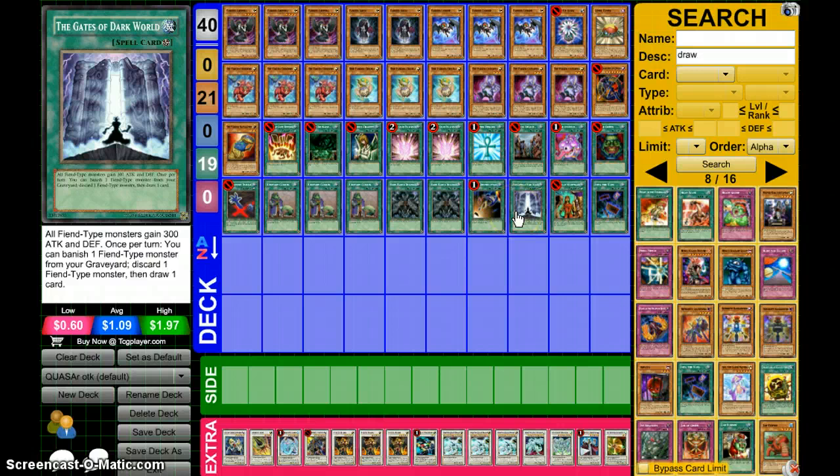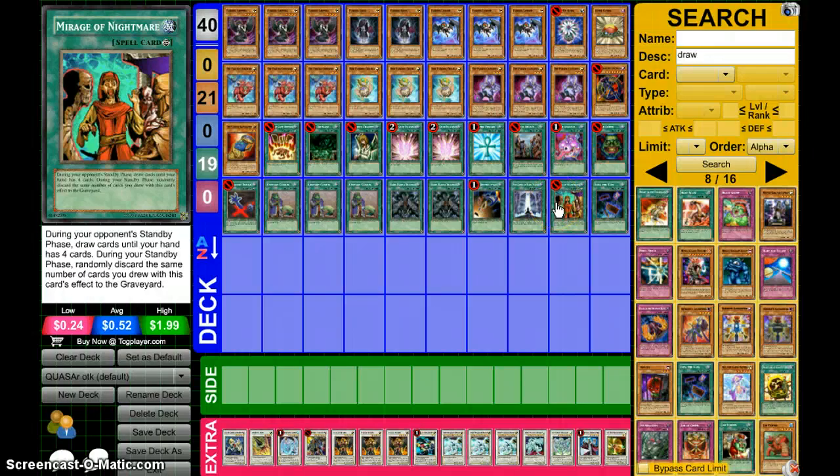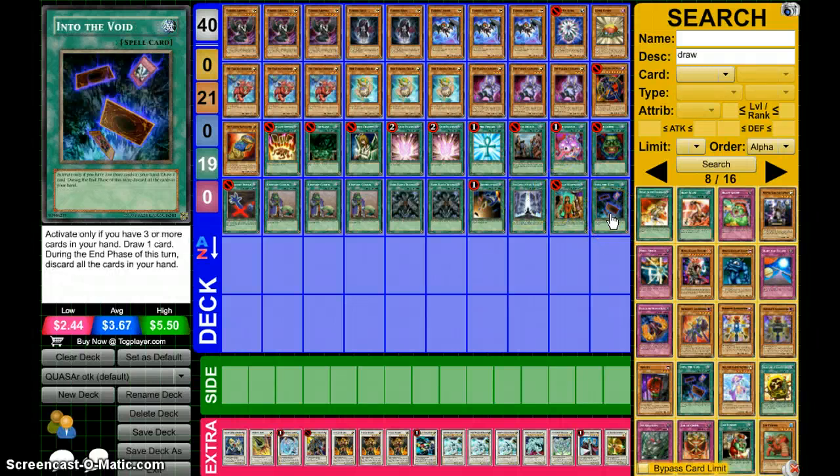I'm running Gates of Dark World, because Cerebral and Ganashia — Gates works for them and then draw another card. One Rush of Nightmare — the only reason I run this is because you don't need to wait to your standby phase to discard. It really doesn't matter, because you'll have really good field control with three Quasers. I don't even know what else your opponent can do with three Quasers — it's pretty much GG. And one Into the Void for draw power.